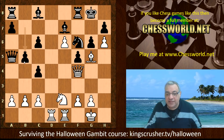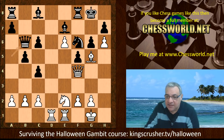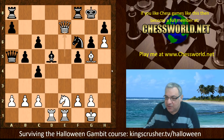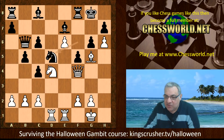We have Ne2 — very interesting, with the idea of Nd4 to undermine the pawn chain, and a knight on d4 hits this side of the board as well. We have Qb6. If Bxe6, then Qe5 is strong here — note that the queen's not looking on that rank, and white gets a small edge. So Ne2, Qb6, Nd4, Nd5 — a really interesting position.